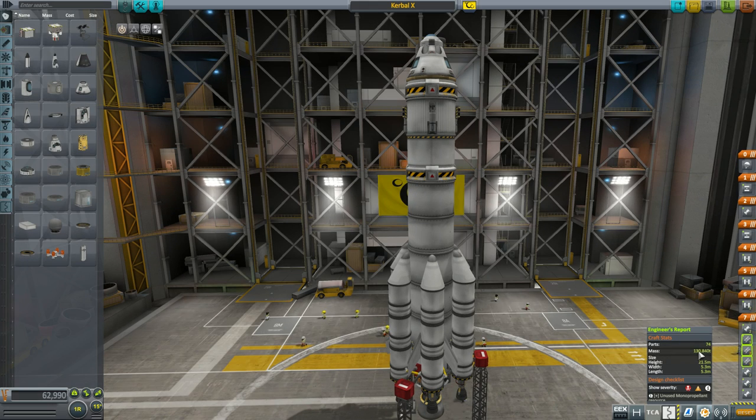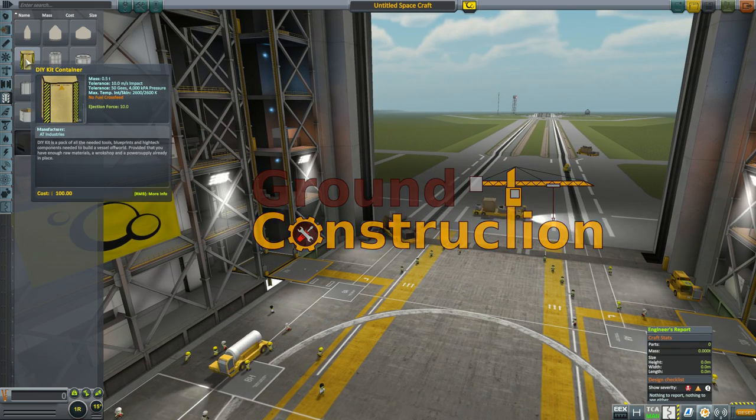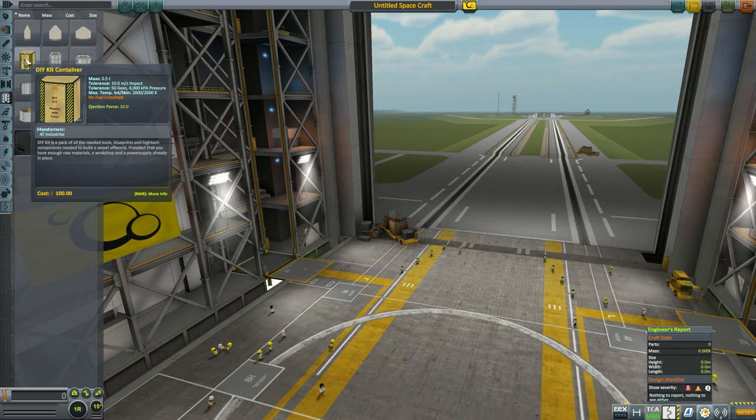Imagine you can build something like this on another planet. Now you can. Ground Construction is a mod that allows you to build anything on the surface of any celestial body.